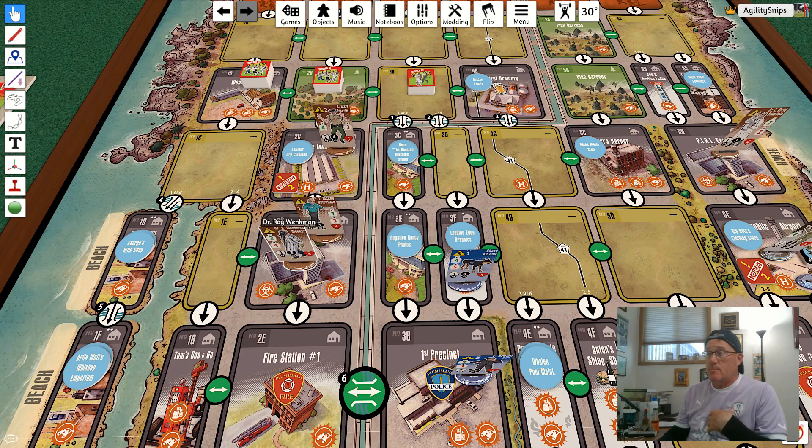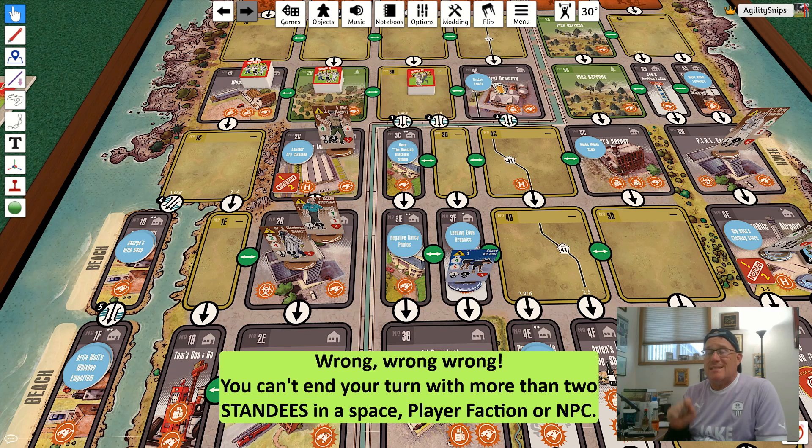Player units can move whatever directions they want as long as they follow connections and get to make all choices as they move. Crucially, moving into a space with a horrors unit does not trigger combat — players trigger combat using a combat action. This is a very big difference from the way horrors move: horrors, when they move into a space with an opposing unit, automatically stop and trigger combat. Player units don't trigger combat and do not have to stop. One last very important concept: you cannot end your movement with more than two player faction units in an area.